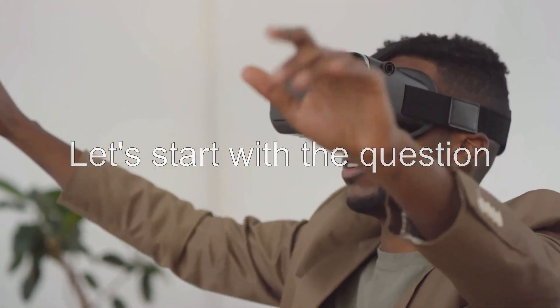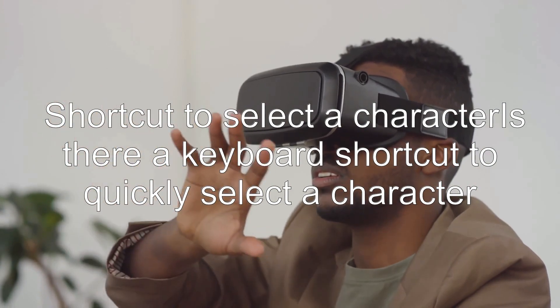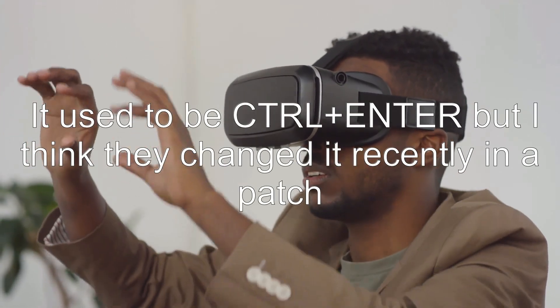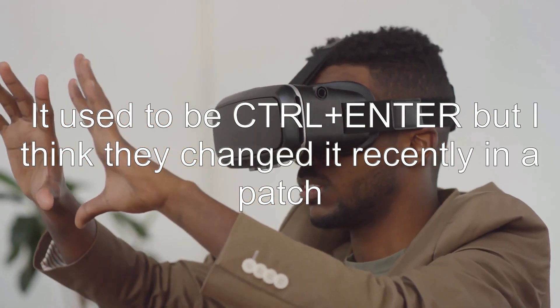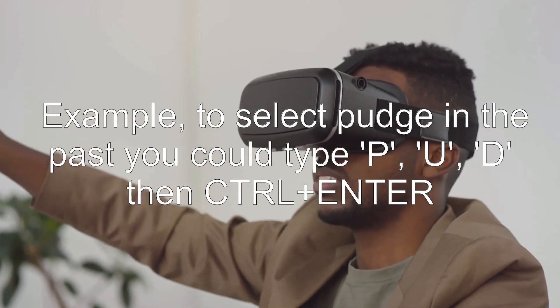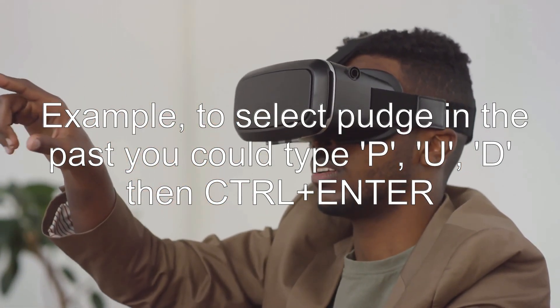Let's start with the question: is there a keyboard shortcut to quickly select a character? It used to be Ctrl plus Enter, but I think they changed it recently in a patch. For example, to select Pudge in the past you could type P, U, D, then Ctrl plus Enter.